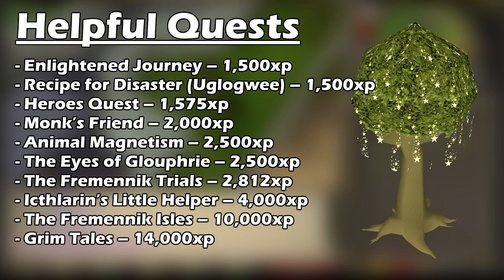Heroes Quest gives 1,575 XP. Monk's Friend gives 2,000. Animal Magnetism gives 2,500. The Eyes of Glufranck gives 2,500 as well. The Fremenic Trials gives you 2,812. Icthorin's Little Helper gives 4,000. The Fremenic Isles gives 10,000. And Grimtail's gives 14,000 XP.